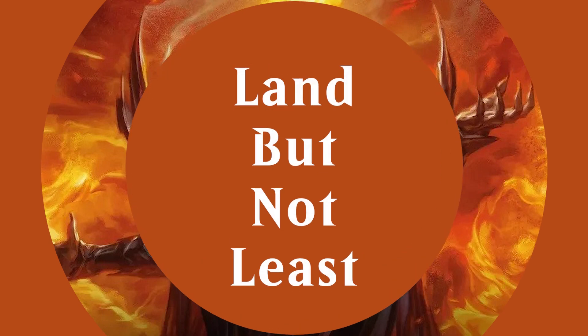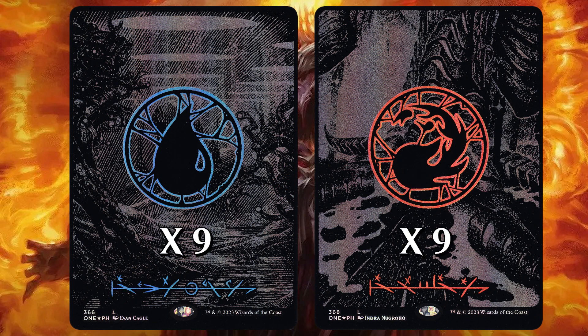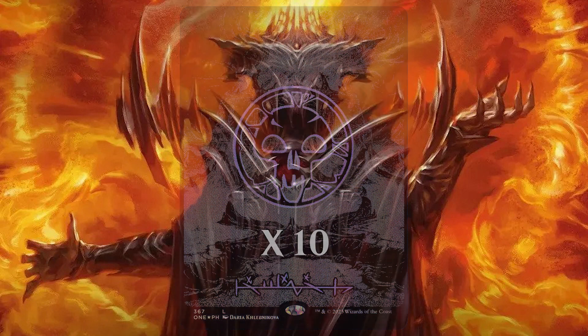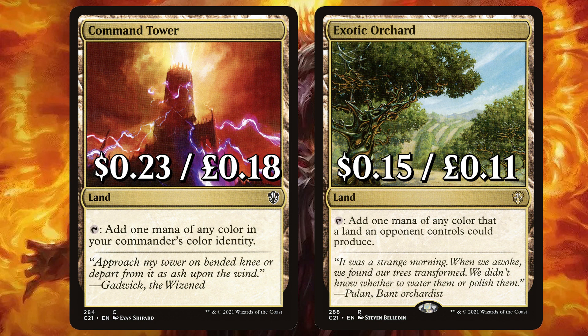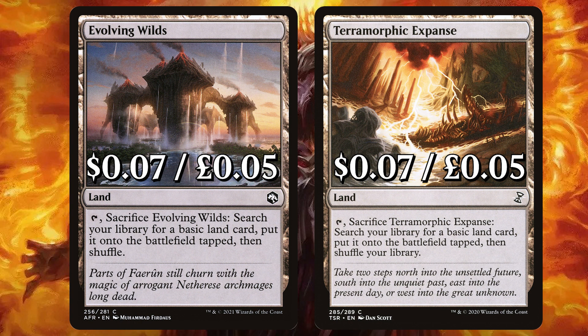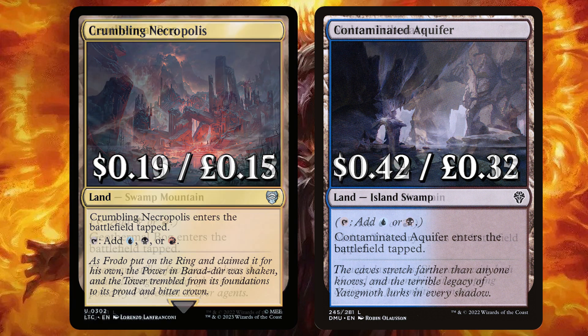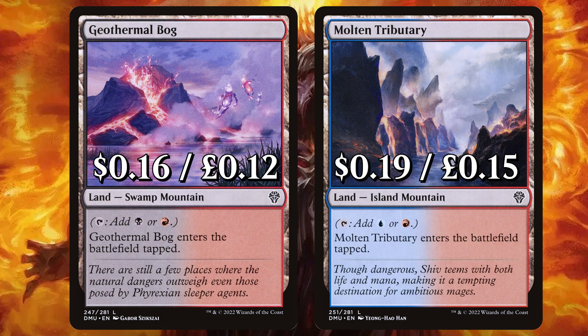And now, as we always do, we are rounding off this budget brew with all of those lands. Starting with the basics: in this deck we have 9 Island and 9 Mountain, then 10 Swamp, as we do have slightly more black cards in this deck. We have some classics in Command Tower to add one mana of any colour in our commander's colour identity, and Exotic Orchard to add one mana of any colour that a land an opponent controls could produce. We have Evolving Wilds and Terramorphic Expanse that can both be tapped and sacked to search out a basic land, putting it onto the field tapped. We have Crumbling Necropolis that enters tapped and adds any of those Grixis colours, and Contaminated Aquifer entering tapped but giving either of those Dimir options. For the last two lands, we have Geothermal Bog and Molten Tributary.